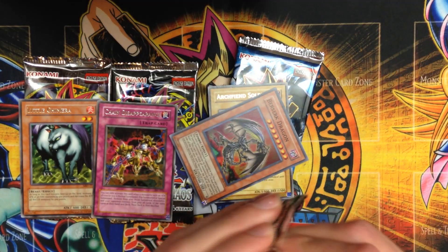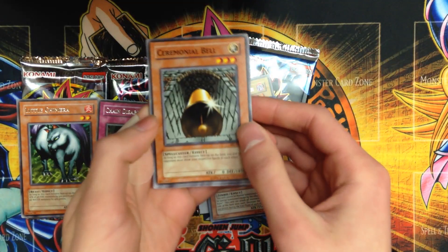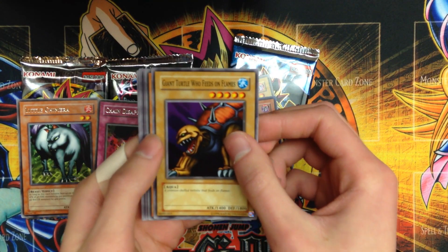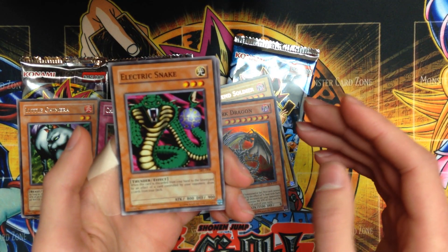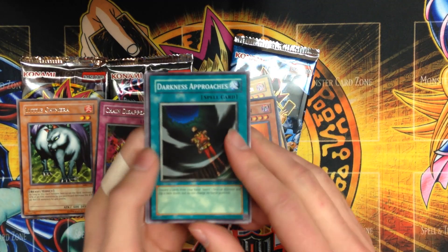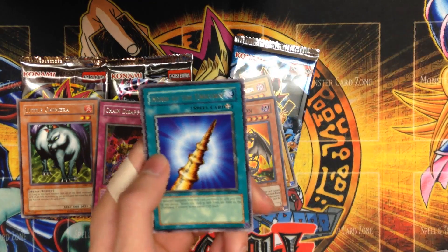Now Spell Ruler, formerly known as Magic Ruler. Starting out with a Ceremonial Bell — that was a real game changer. Giant Turtle Who Feeds on Flames. Electric Snake — hard-to-use effects, but you get a Pot of Greed-style effect. Darkness Approaches — another interesting game-changing effect, flipping a monster face down without changing its battle position, though tough to use.